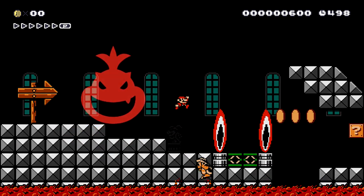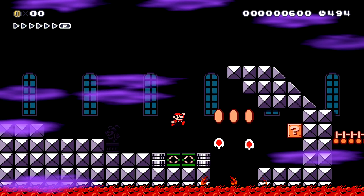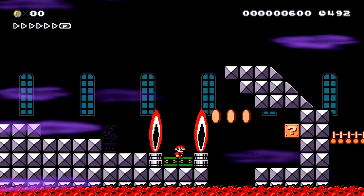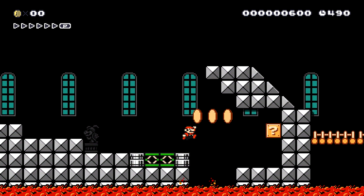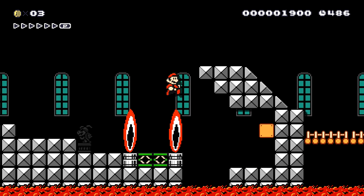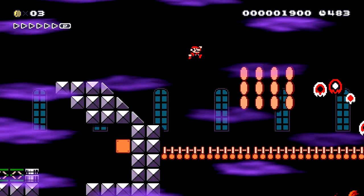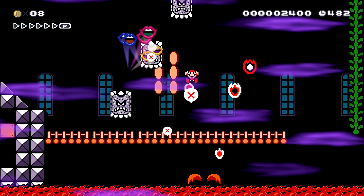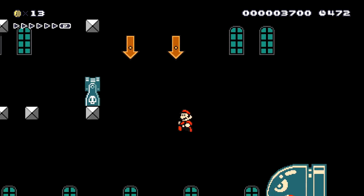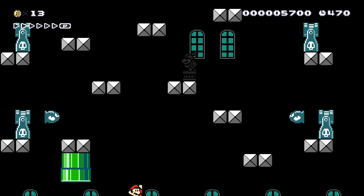We'll just keep guessing and figuring it out eventually. I think we can get it this time though — we know it's sort of slightly under that second right arrow. That's what I get for rushing it. So I know it's about here. We're going to get a checkpoint. That's great. Wow, that is fast — what in the world, why is that so quick?